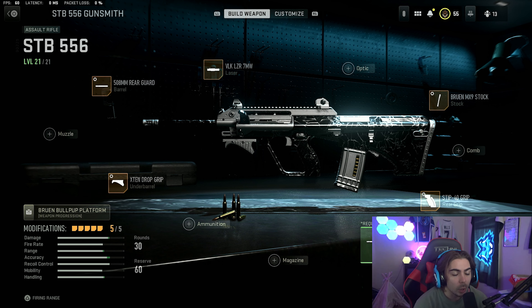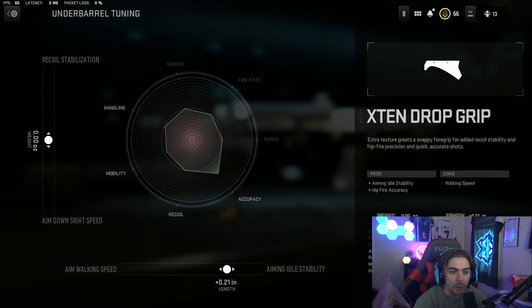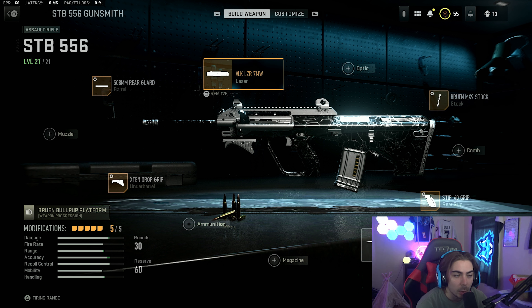For the class in this video, we're actually going to be taking advantage of the weapon tuning that was just added back into the game. We're going to be rocking with the X10 Drop Grip Underbarrel, tuned to 0.21 in the idle stability section. For the barrel, we're going to be rocking the 508mm Rear Guard Barrel, tuned all the way for damage range. We're also going to be rocking the VLK LZR7MW for our laser.